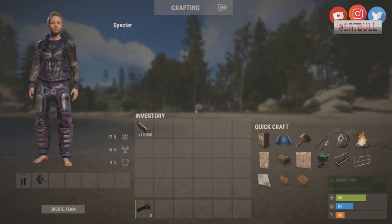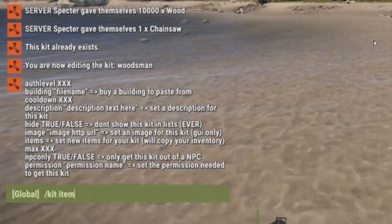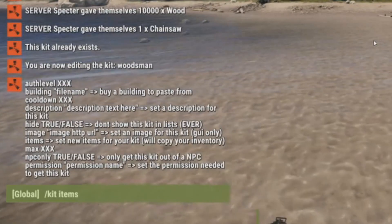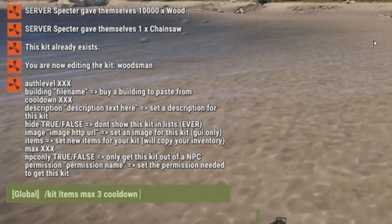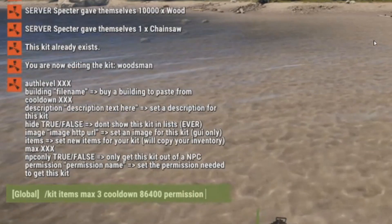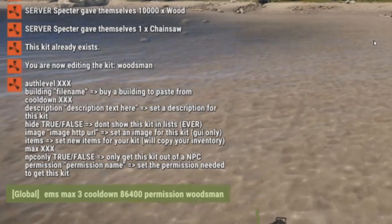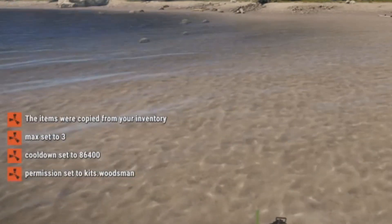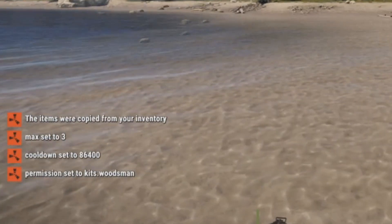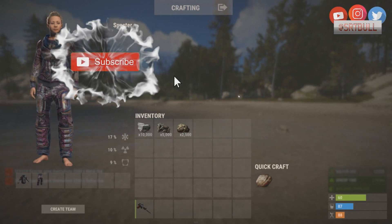With 10,000 wood and a new chainsaw in my inventory, let's create the kit. We type /kit add woodsman, then /kit items to copy from inventory. We'll set a max of three, a cooldown of once per day (86,400 seconds), and a permission of 'woodsman'. The items were copied, max set to three, cooldown set to 24 hours, and the permission is set to kits.woodsman — exactly what we want.